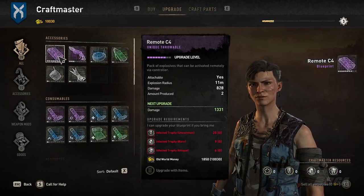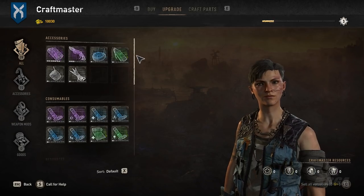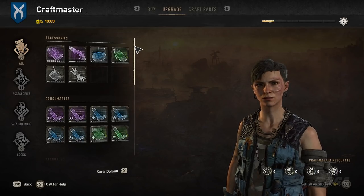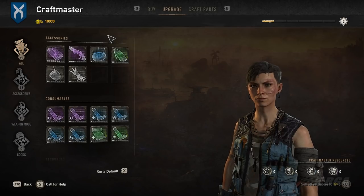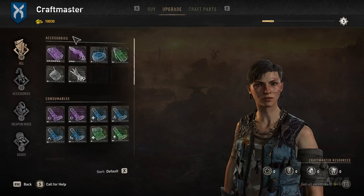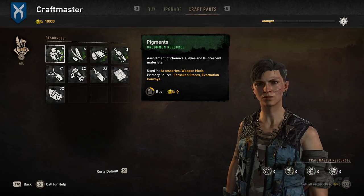There you go — now you can see it's asking for six unique trophies, 25 uncommon, and nine rare. For anyone confused about the paraglider or grappling hook, those items are on the top as well and you can still upgrade those. Yes, it will not ask you for any military circuit or any of that stuff. All it's going to take is the money from you — 1850 coins is all that's required.